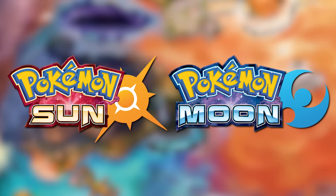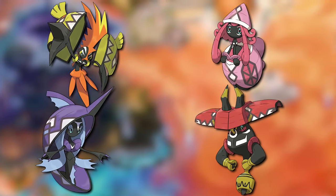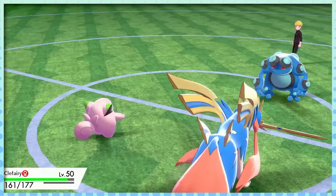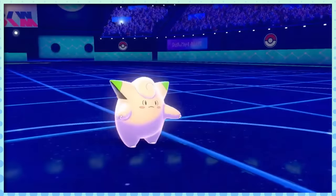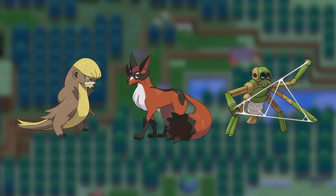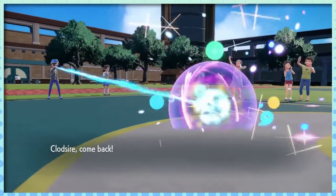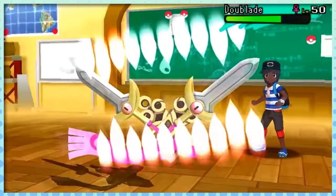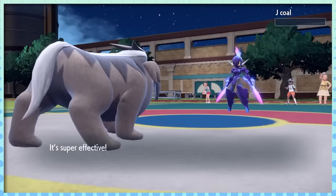Gen 6 may have introduced terrains, but Gen 7 introduced something even more important: terrain-setting abilities. Originally they were exclusive to the Tapus, but have gradually spread out over time, and they're just as good as they've always been despite getting a nerf in Gen 8. This generation also gave us Stakeout — an ability similar to Friend Guard in the sense that it's actually super good but just isn't available on any strong Pokémon right now. Stakeout doubles the damage done to an opponent if they switch in, and with switching being such an important component of battles especially in singles, this ability can land you some crazy KOs. Unfortunately, most of these Pokémon probably aren't scaring anybody, except maybe Mabosstiff, who is certainly a decent Pokémon.